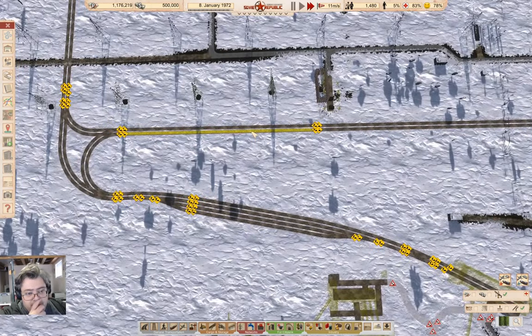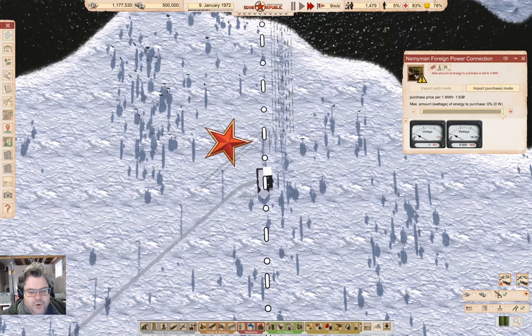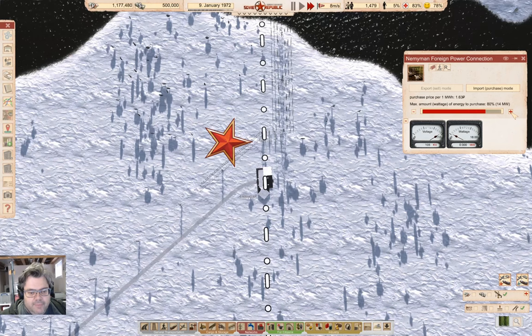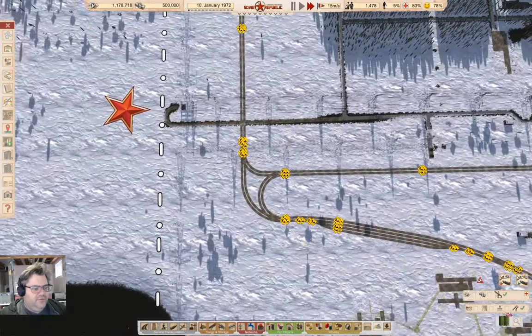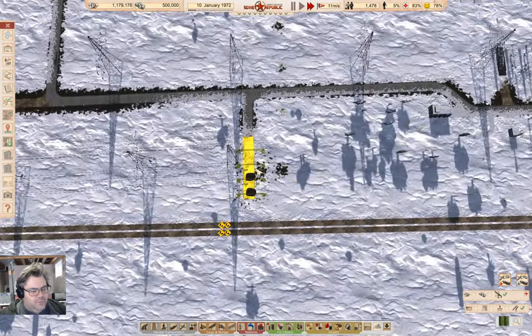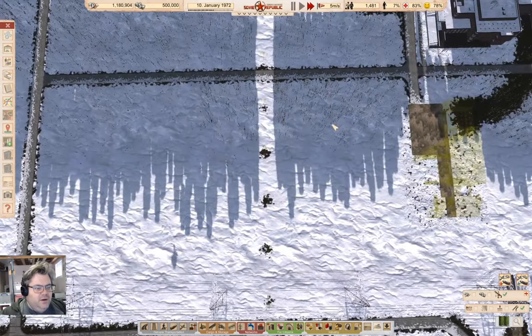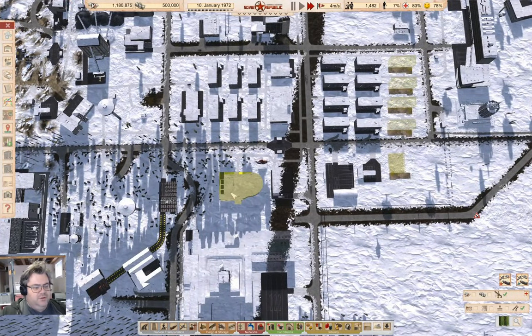Power lines are going up. That power connection is connected — we're in import mode. Let's put this on max import. We're not going to import anything there if it's not actually connected to anything. We just need workers and mechanisms there as well. Then it'll just be a matter of building the substation here, and it will sort out some of the power load over here.